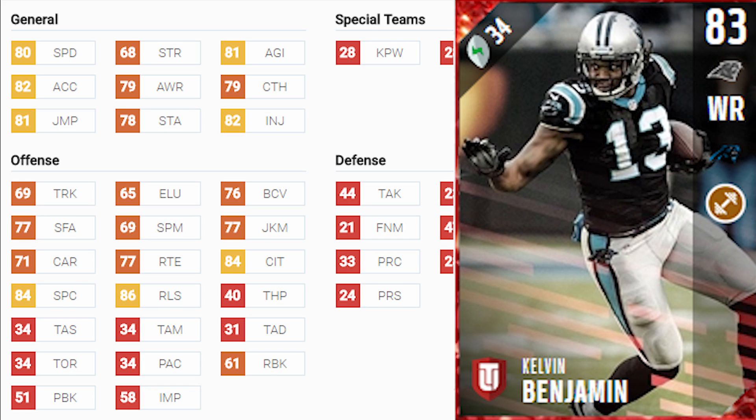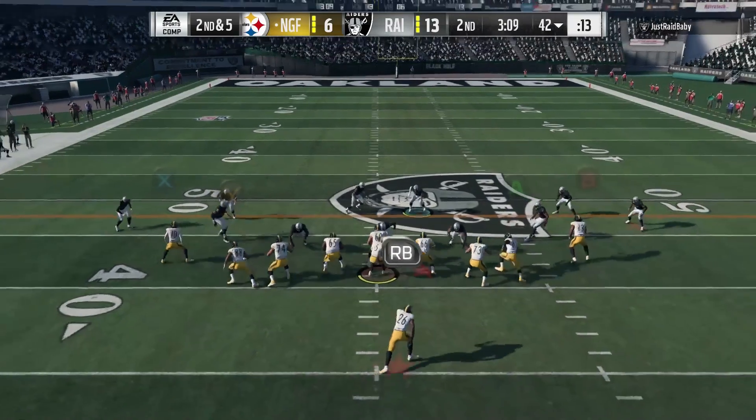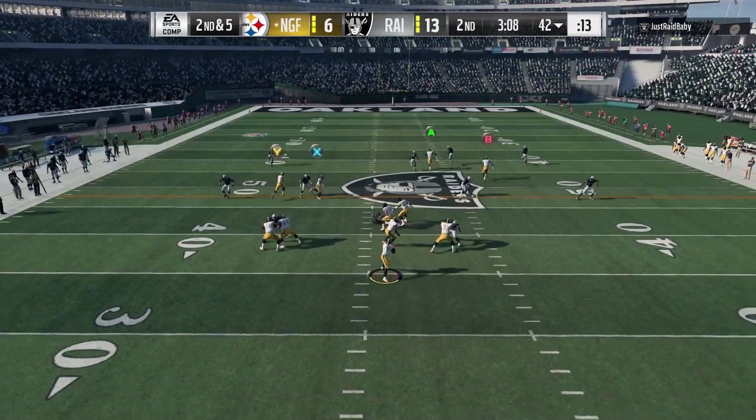Only 80 speed, so he's slower than a lot of linebackers. Agility 81, acceleration 82, but really we're paying for the spec catch, catch in traffic, and his height is what this card excels at. Looking back at Madden 17, this card might be unusable because of the amount of drops he'd have with low catching. His run block 61 is nice too, but in 18 it feels like cards hang onto the ball a little bit better.